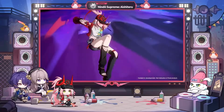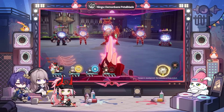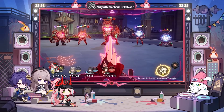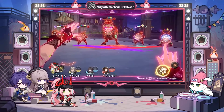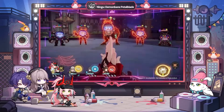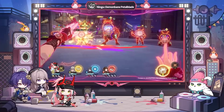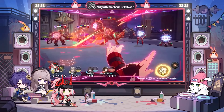Rapa can attack immediately after using her ultimate. Notable benefits of the ultimate include increasing her weakness breaking efficiency to help break enemies faster, and she'll be able to reduce enemy toughness meters no matter which element they're weak to through her enhanced basic attacks, further ensuring enemies get weakness broken.